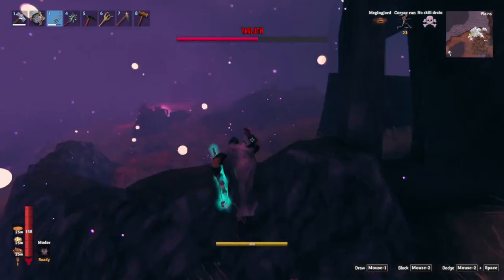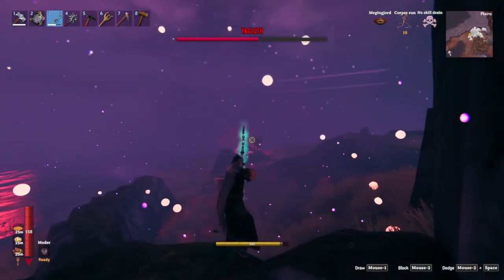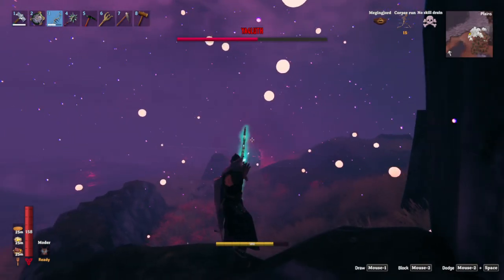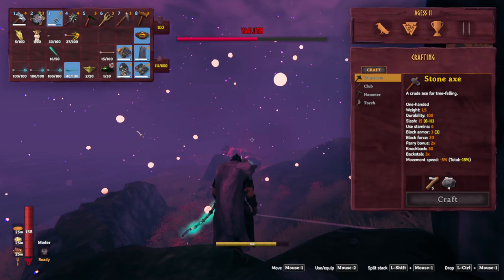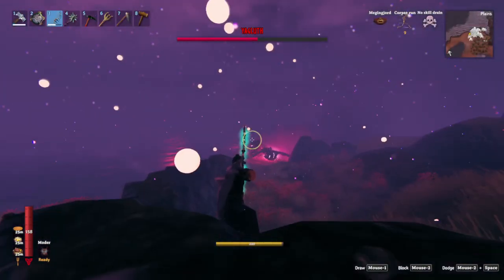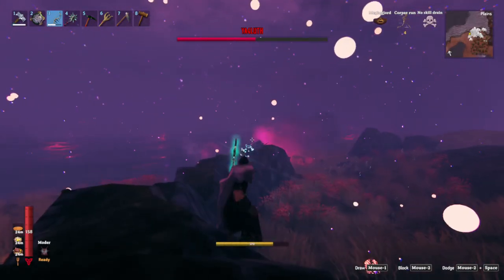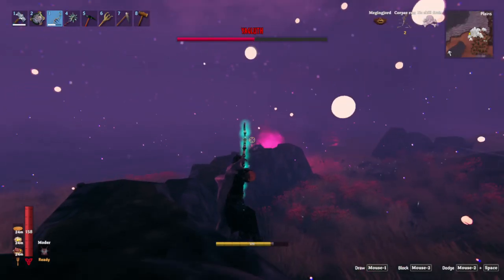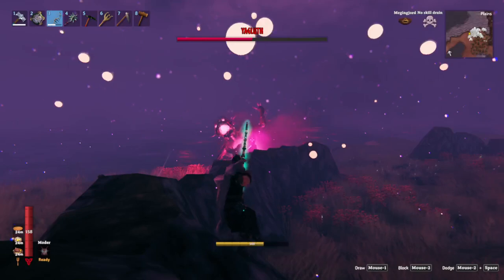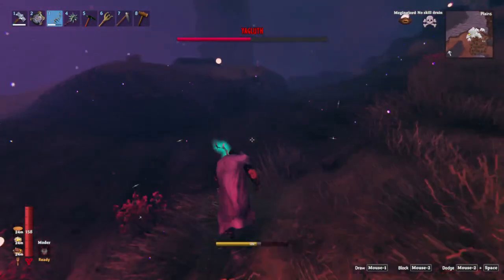Hi everybody, you're joining me mid-fight against Yagerloth. He's such a pain in the butt box boss, and he's in the right area and I'm not. His weakness is ice, so you want to come with a lot of ice arrows and the frost mare hammer.